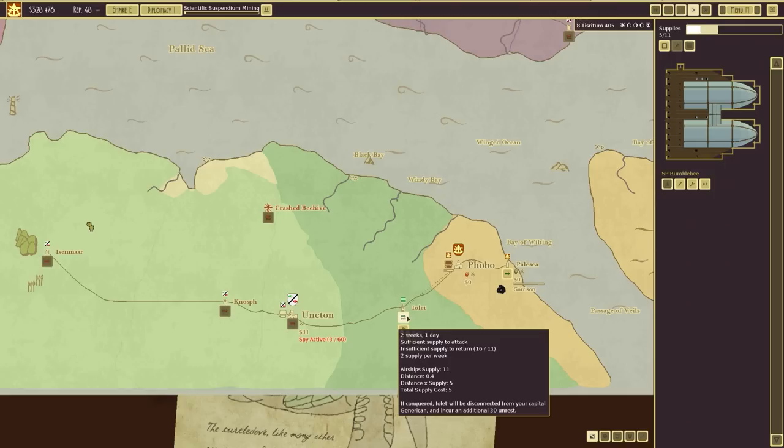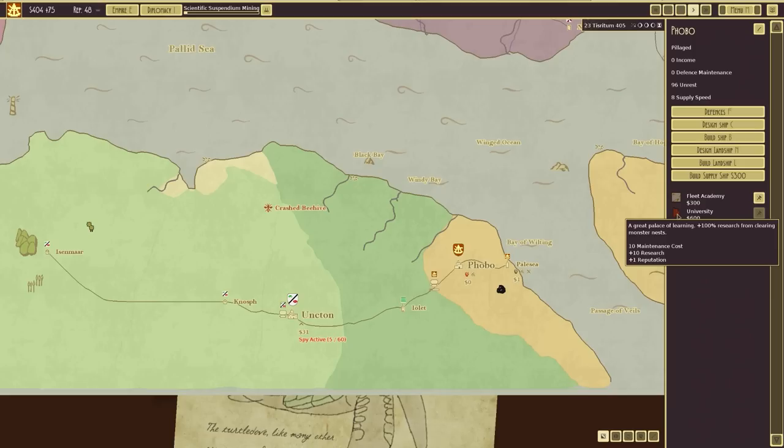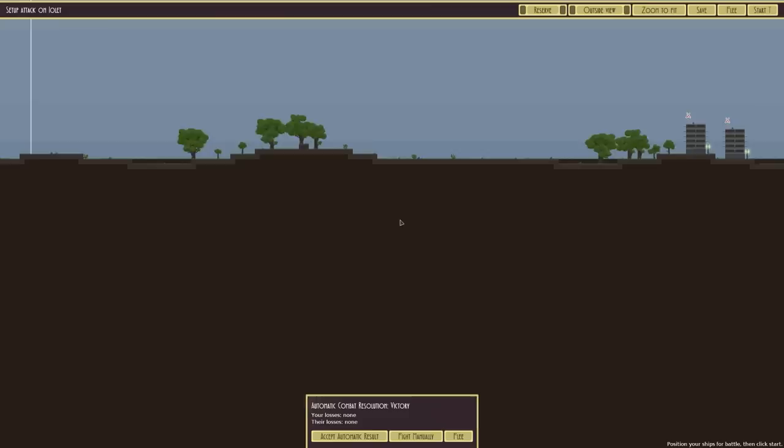I'm going to get enough supply to go to the islet here. It says insufficient supply - we need 16, we've got 13, 14, 15, 16 - attack. Just in case we need to come back, I don't think we will. We can build a university - a great place of learning - 100% research speed from clearing monster nests, or a fleet academy which is plus 10% weapon accuracy and fire rate but also maintenance costs as well.